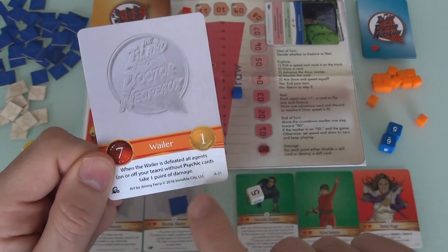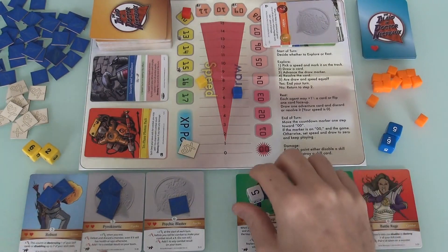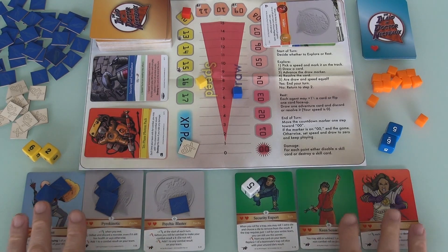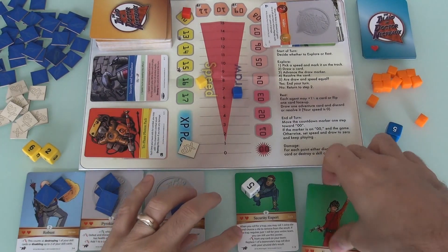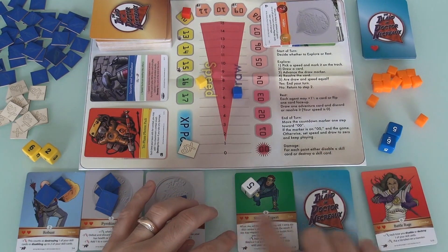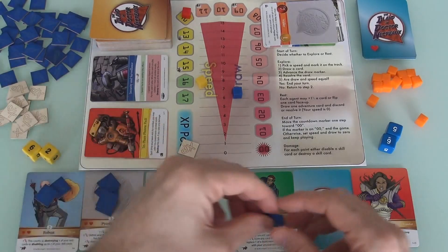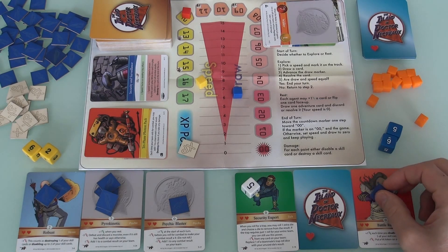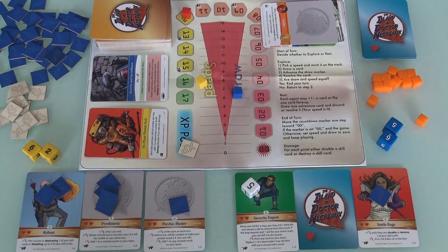But the Wailer — that's W-A-I-L-E-R — causes every non-psychic agent to take 1 point of damage. Jen takes the hit. Here's how damage works: every trait card has 2 hit points, so each of us starts with 6 hit points. Jen flips her Keen Senses card, losing that special power — down to 5 hit points. But because she's been damaged, she earns a Battle Rage charge — meaning she can make a guaranteed instant hit against a future monster.